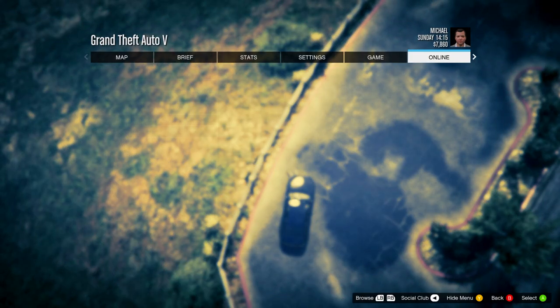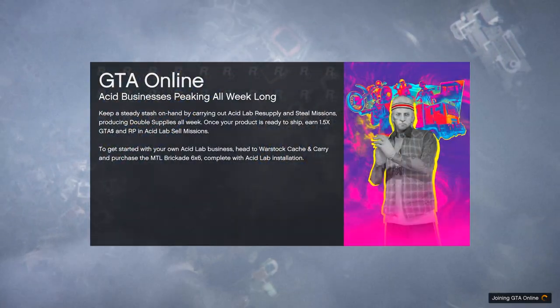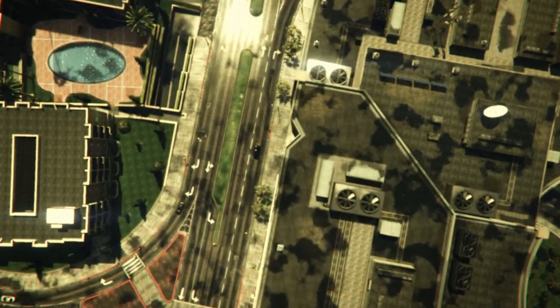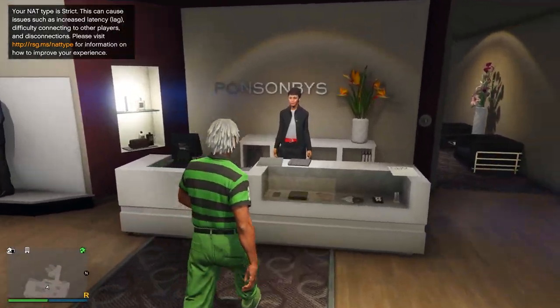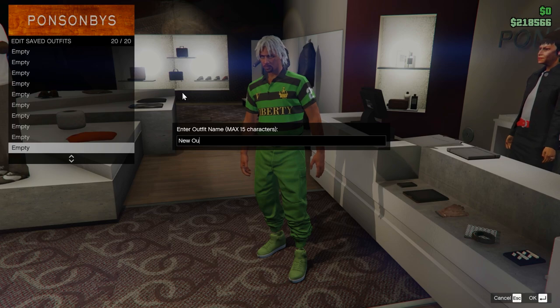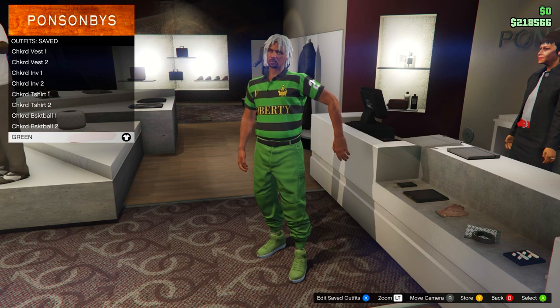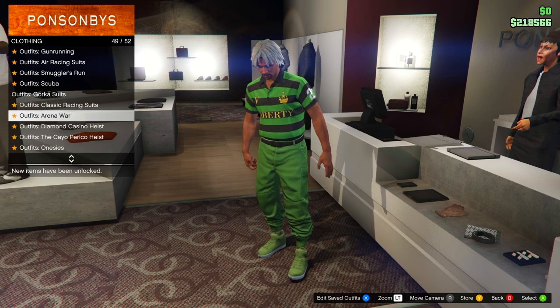Open your pause menu, go to online, and start a new invite-only session. In online, you should spawn in wearing the outfit you chose to keep at the beginning - save this at the bottom in slot number 20. You should also notice all the outfits from the female character have transferred over.